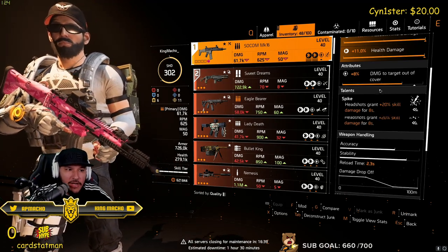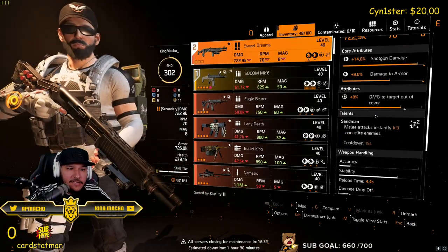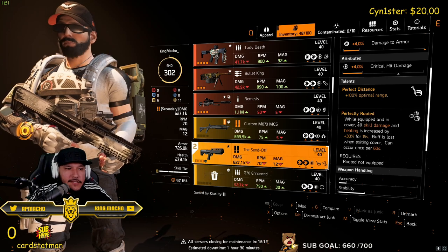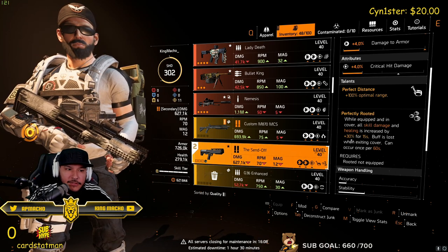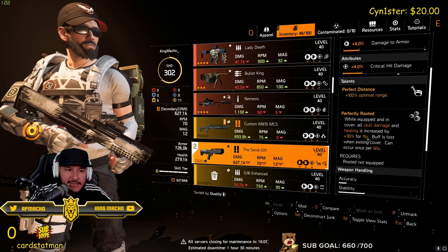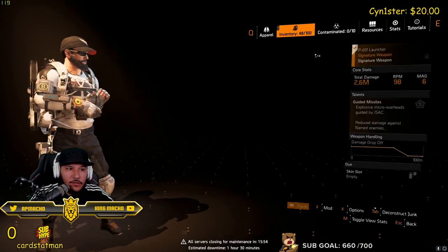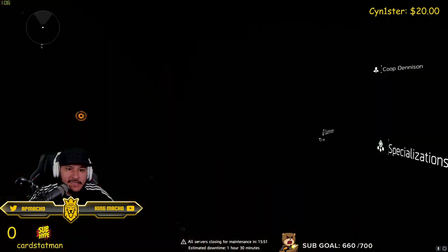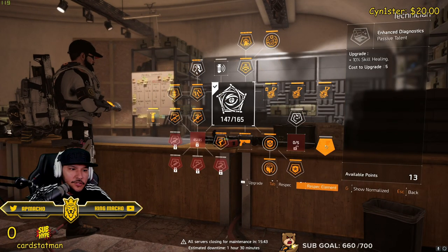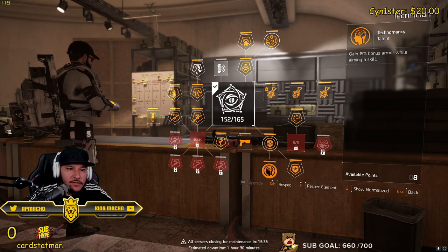I use Spike on my assault rifle because I like the AR, and it gives me 20% skill damage for 8 seconds, which works. Then we have our sweet dreams to kill any red or purple enemies. Or you could use Perfectly Rooted — when you're in cover, all skill damage and healing is increased by 30% for 15 seconds. The buff is lost when you exit cover and can happen every minute. So every minute for 15 seconds, you could get 30% extra damage. We're running Technician to get that extra skill damage out of the tree. You're going to respec — if you come from using the shield, you're going to go into skill damage. You get 15% bonus armor while aiming.